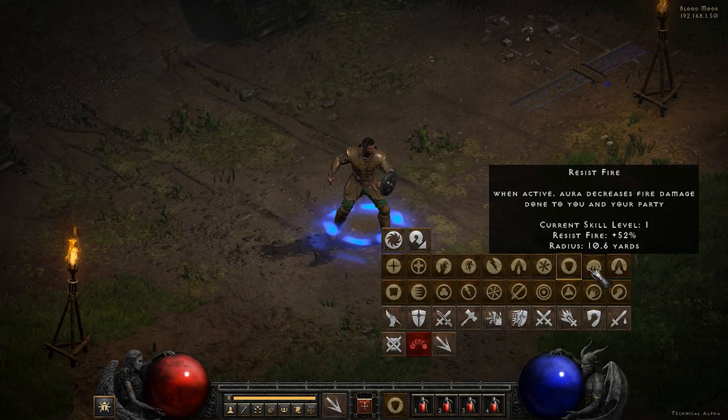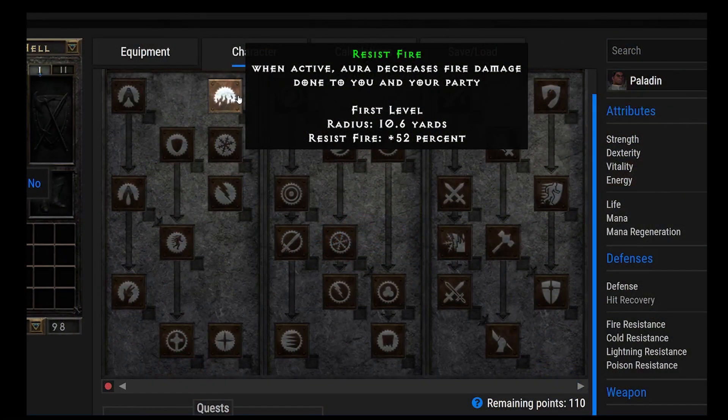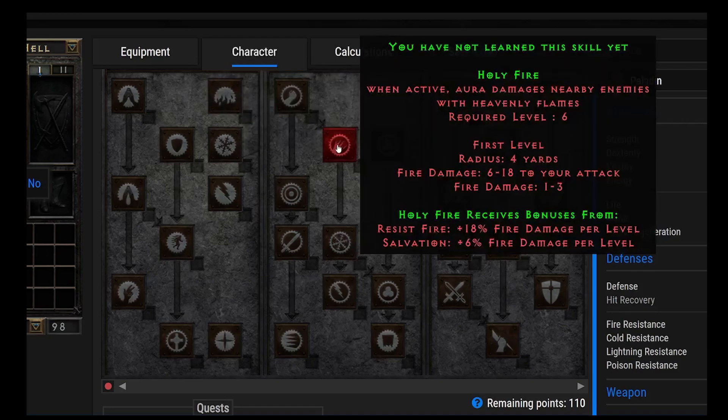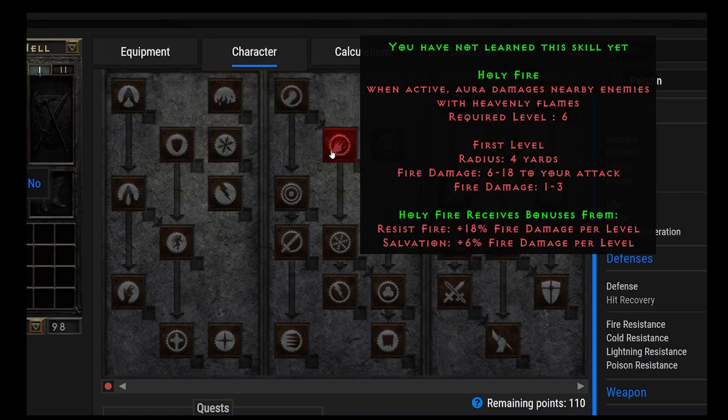Moving on to Resist Fire. I personally get this pretty early on — not necessarily because I want to Resist Fire, but because there's a synergy with Holy Fire, one of the first offensive auras that I think is very fun and very powerful. I actually made a video all about the Holy Fire Paladin. Resist Fire gives plus 18% fire damage per level, which is quite a bit.